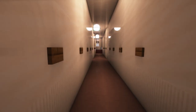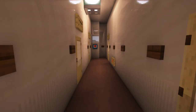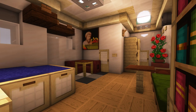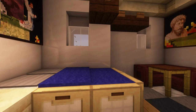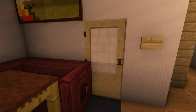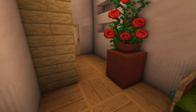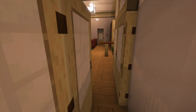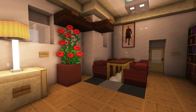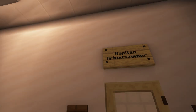One room I want to show you is the captain's stateroom. If we go in here — here's the captain. This here is the living area, then he has his own bathroom of course, and here is his office — the captain's office.